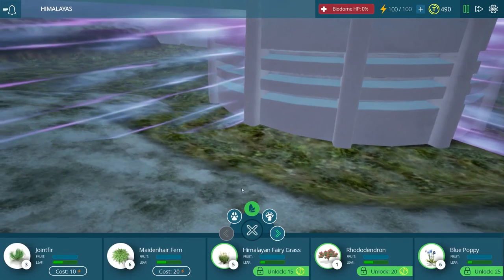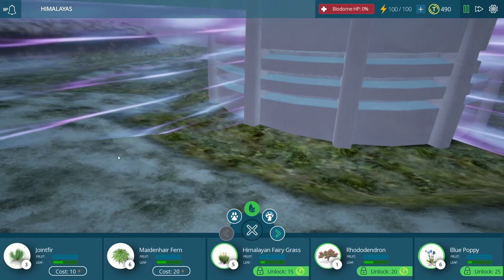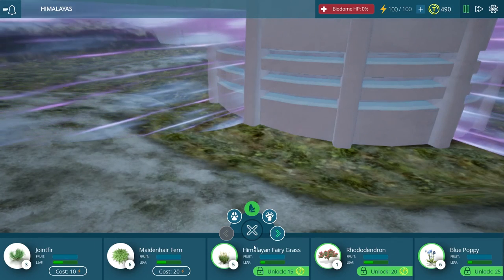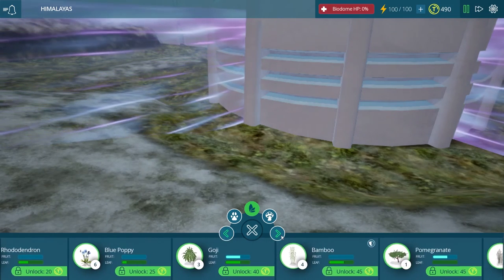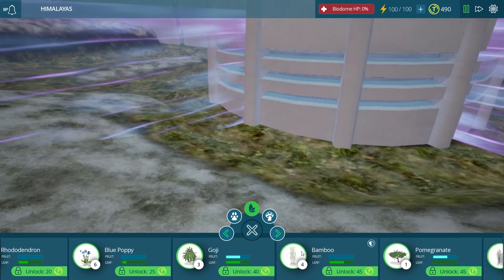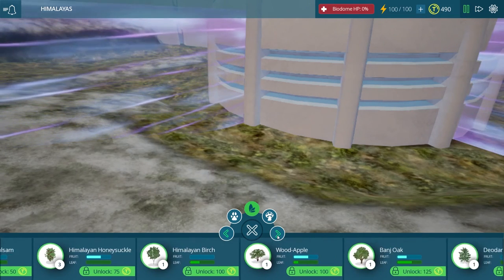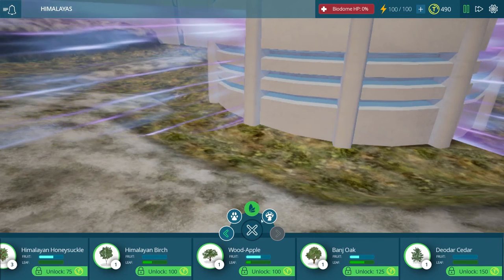So why don't we take a look at all of the things that we can unlock here? There are a ton of different plants and animals and they're so beautiful and colorful too. We have joint fur, maidenhair ferns, Himalayan fairy grass, rhododendrons, blue poppies, goji, bamboo — that's going to be interesting — pomegranates, Himalayan balsam, Himalayan honeysuckle, Himalayan birch, wood apples, banjoak, and deodar cedars.